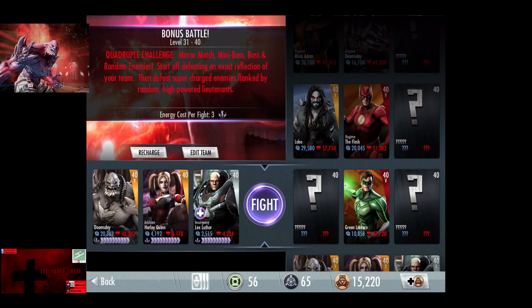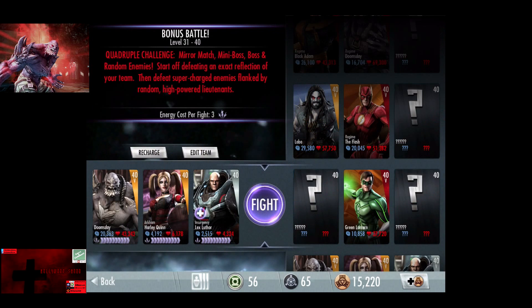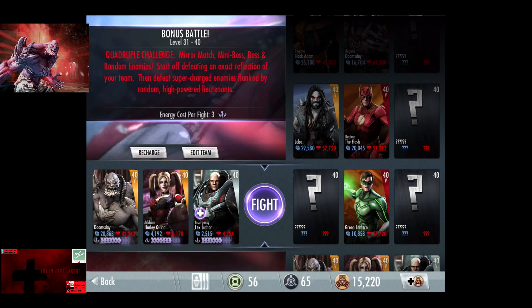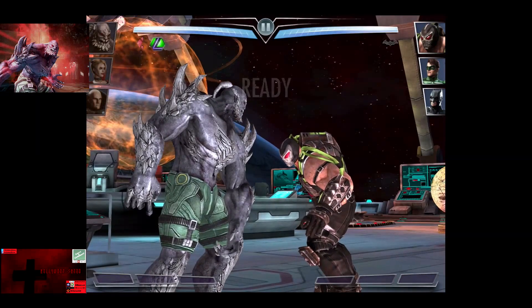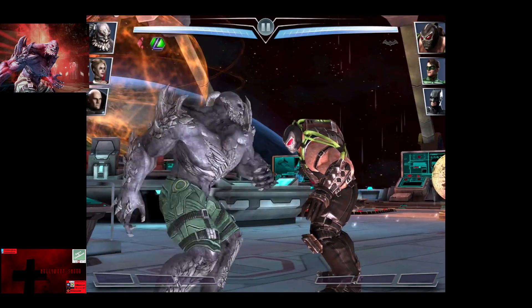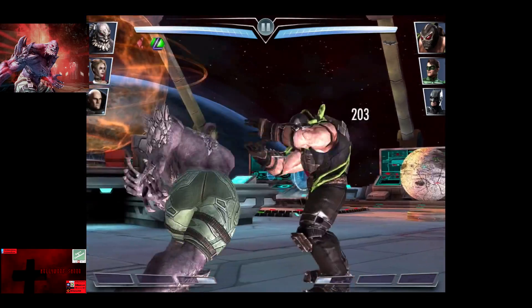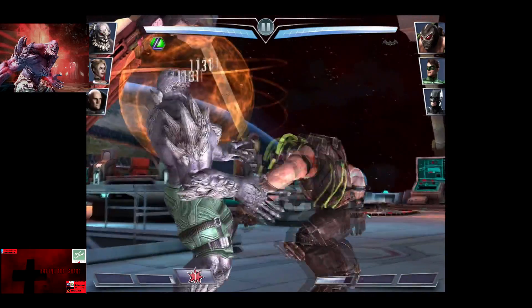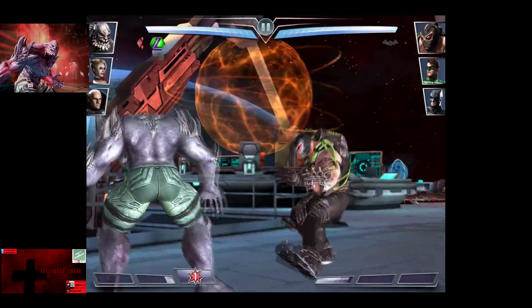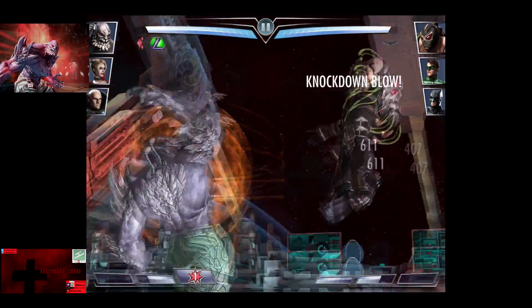Now we've got the Hero Killer passive. For each knockout Doomsday deals, he gains 50% health, which will be about 30,000 life with this combo. We're going to do three fights in bonus battle 6, and immediately after we'll be doing the final challenge of Jon Stewart Green Lantern. Heavy attacks will hit for about 815 — keep in mind I have 3% damage and 7% health, so numbers may vary a little.